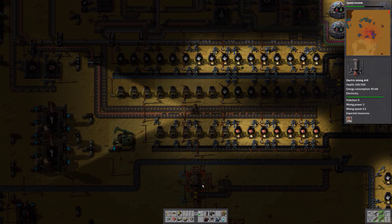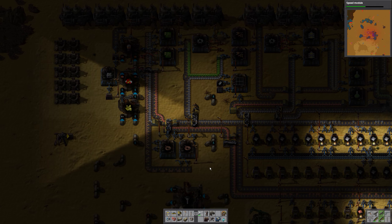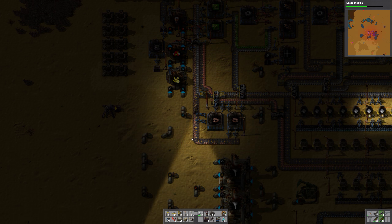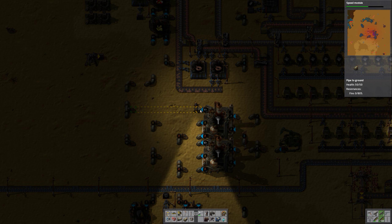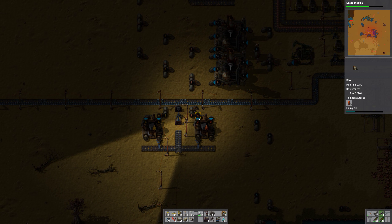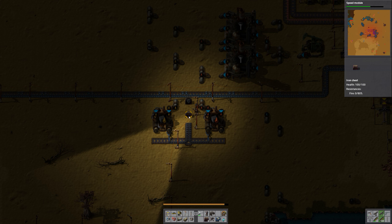Let's go and see if we can find some more accumulators. There's too much light oil at the moment, which means that nothing can be processed. But this is empty as well, meaning we could remove those, put a new chest below it.